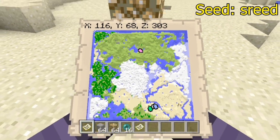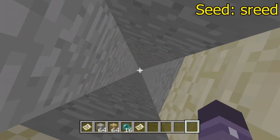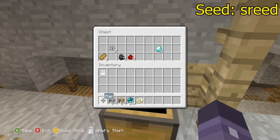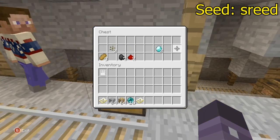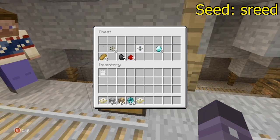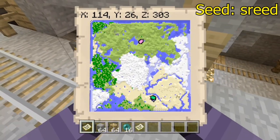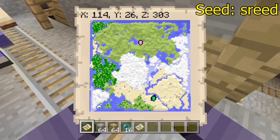If we go to the bottom map, there's actually an abandoned mineshaft, and I put these coordinates in particular because in this chest there's actually a couple melon seeds and there's also two diamonds. Not too often do you see diamonds in abandoned mineshafts, so I thought that was pretty cool — I'll show you guys.